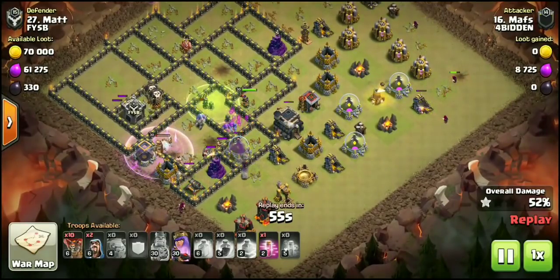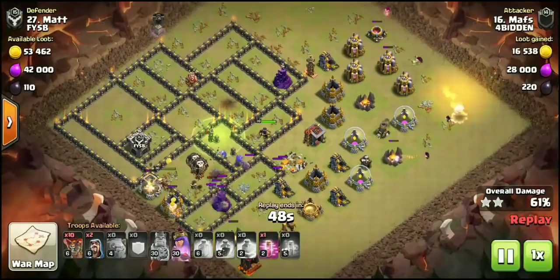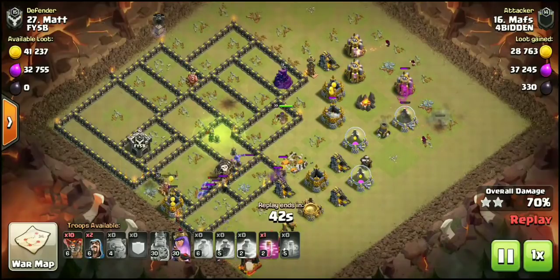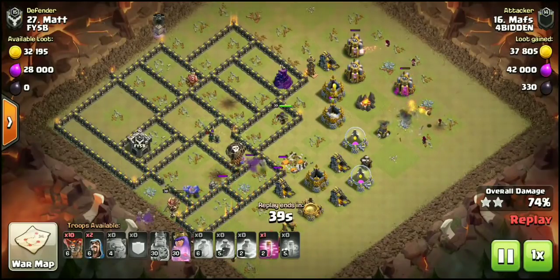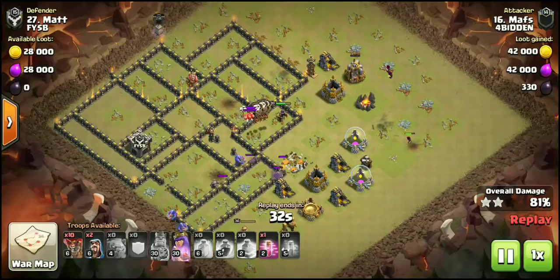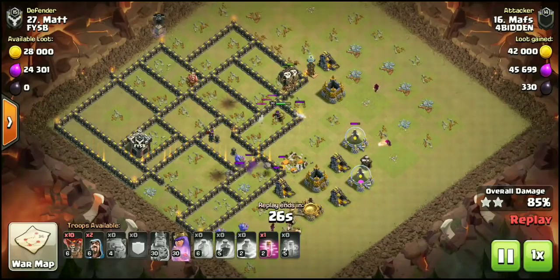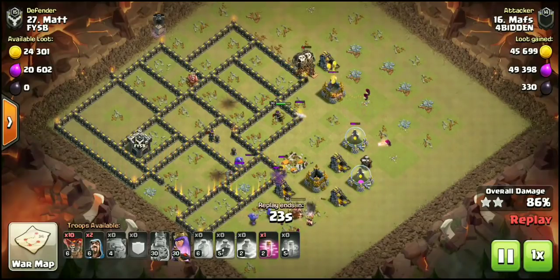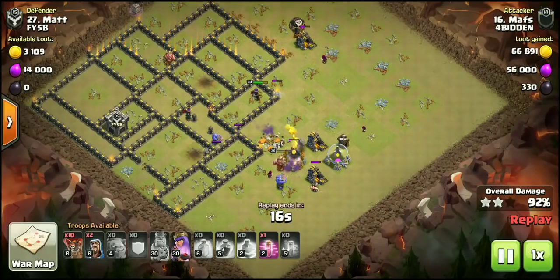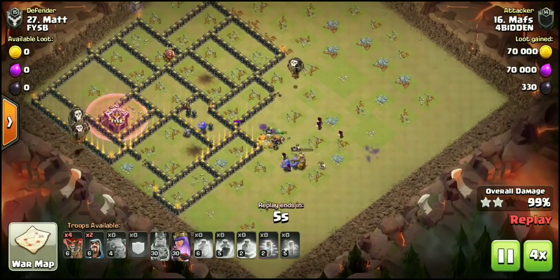Look at this kill squad still working — check the troop bar, we still have four wizards, 10 balloons, and a haste left to deploy. This attack is also about patience; you never want to drop your balloons too early. Let the kill squad work, let your heroes work, let the bowlers work under all those spells. Two jumps lead from one side of the base to the other. We're using archer queen ability, a haste, 10 balloons, and two wizards — completely dominating.